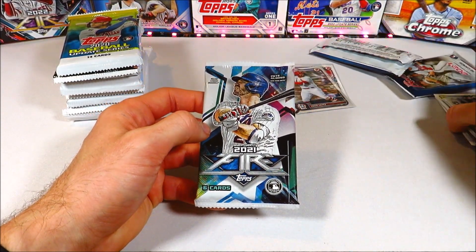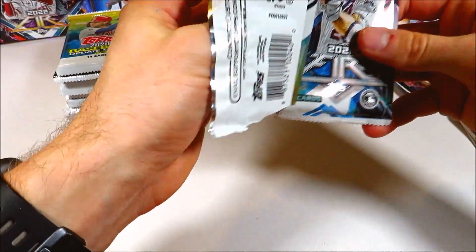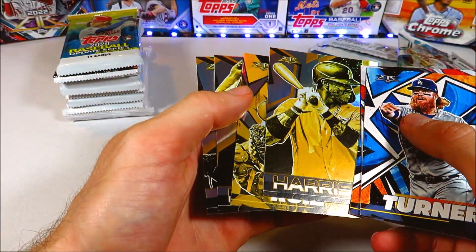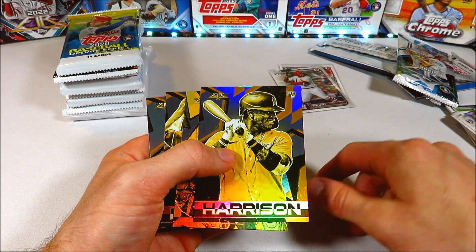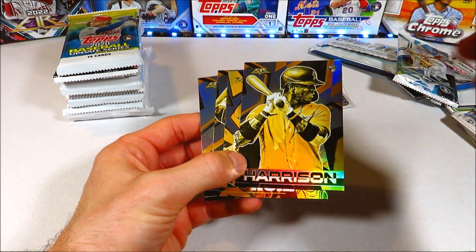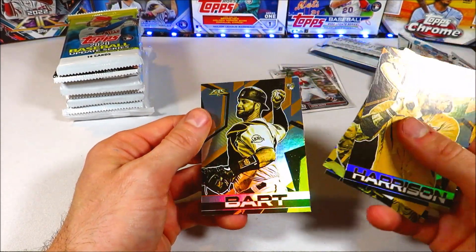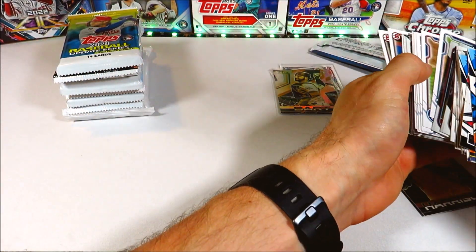We got 2021 Topps Fire — pulled a nice Andres Jimenez rookie card out of this last time. We got Trey Turner, Jo Adell rookie, Salvy Perez... and I think we have a hot box again! Four of these cards are gold mini — only three are base cards. We've struck gold and hit another hot box in 2021 Topps Fire. We got a Monty Harrison rookie card, Ruiz, Barrios, and then Joey Bart — I'll sleeve that one up, a nice Joey Bart rookie parallel. Hot box — awesome!